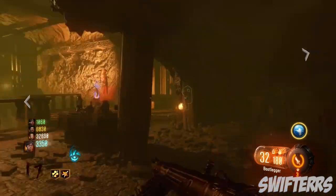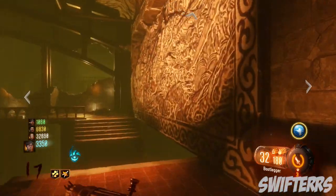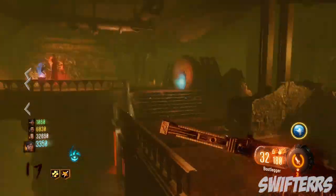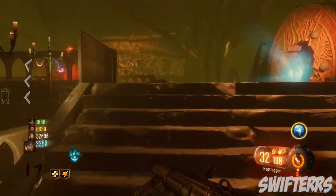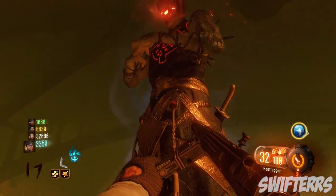What's up guys, my name is Swifters and today I have for you a pretty awesome Black Ops 3 Zombies Storyline Easter Egg on the map Shadows of Evil. In today's video I'm going to be showcasing what appears to be a diary entry from Dr. Ricktoffin.